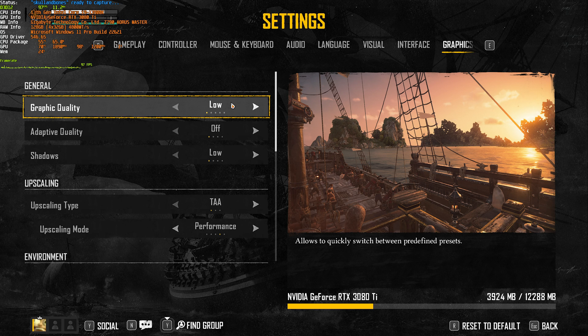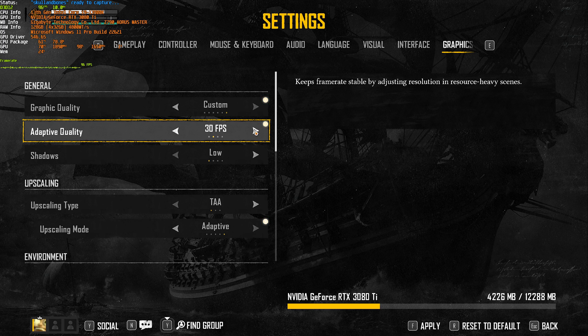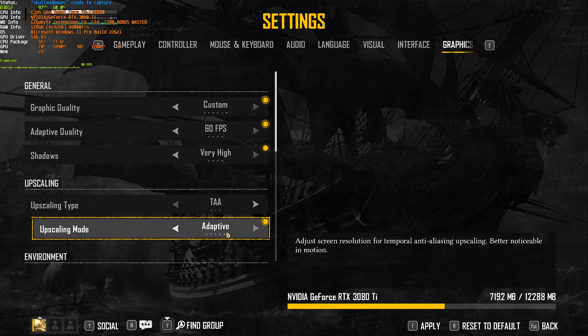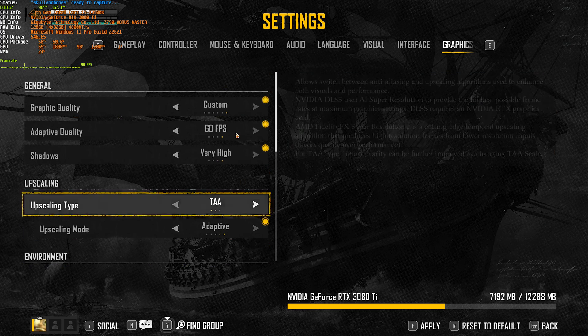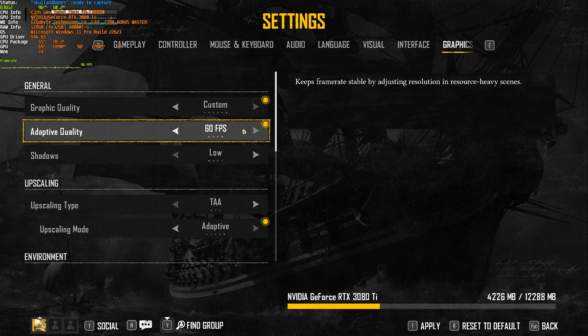We'll be working our way up from low to see the impact of all the different options. The first major option is Adaptive Quality. If we turn this on, it sets the upscaling mode to adaptive and tries to keep your frames around whatever goal you set. So if we change it all the way to ultra high and enable adaptive quality for 60 FPS, it'll adjust upscaling to get up to 60 FPS with graphics pushed as high as possible. For the most part though, I'd recommend leaving this off and playing around with the rest of your settings first.